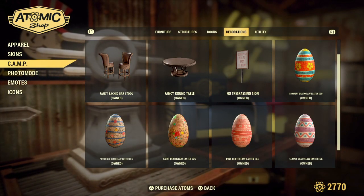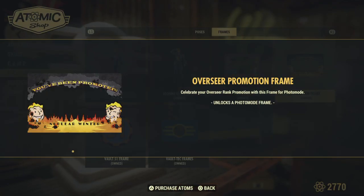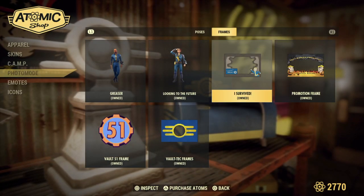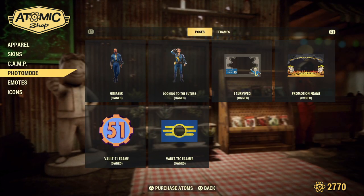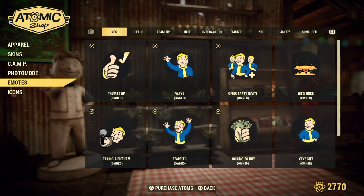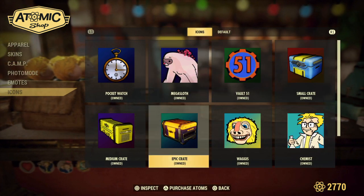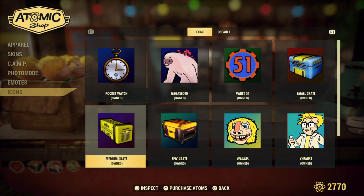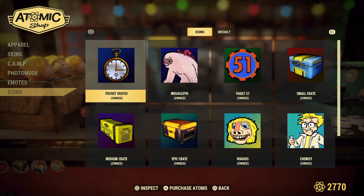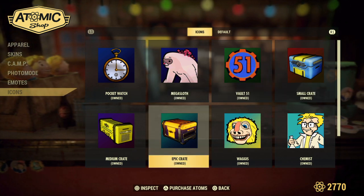Along with those, you can also unlock this promotional frame for within Nuclear Winter, and we also have another Vault 51 frame. Down below we've got looks like six different icons that can be unlocked: the Epic Crate, Medium Crate, Pocket Watch, Mega Sloth, Vault 51, and Small Crate.